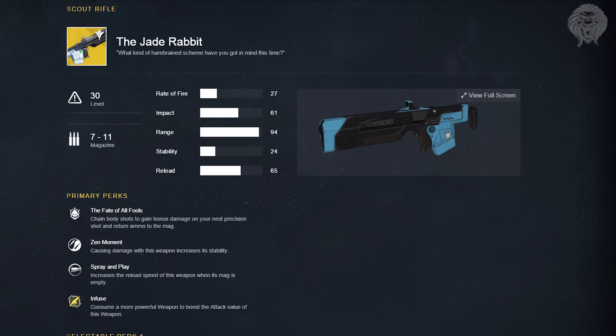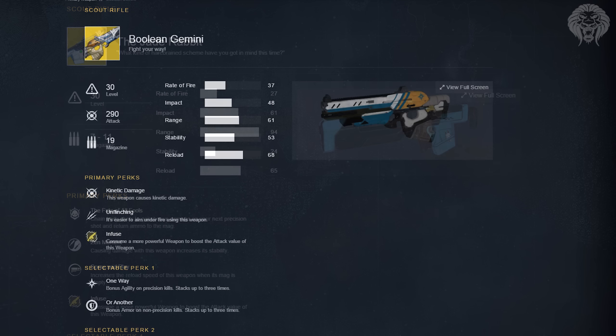The Jade Rabbit is a very popular weapon and a PlayStation exclusive — similar to how the Hawkmoon was PlayStation-exclusive in year one of Destiny, this will be PS-only for the next year. Its perks are oddly identical to those of the Fate of All Fools exotic scout rifle — the Fate of All Fools perk chains body shots to build bonus damage on the next precision shot and returns ammo, plus Zen Moment and Spray and Play. It's unclear whether this is an error on the Bungie website or the intended design.